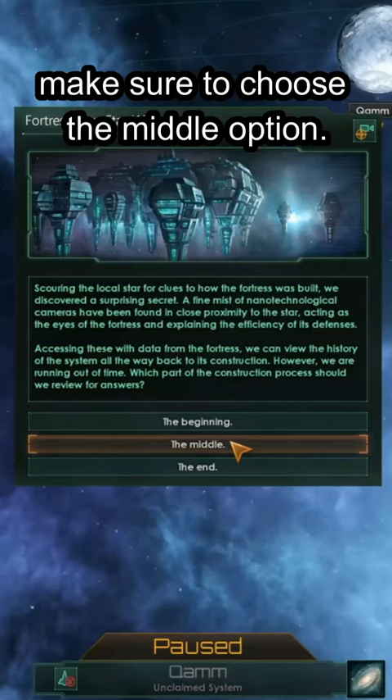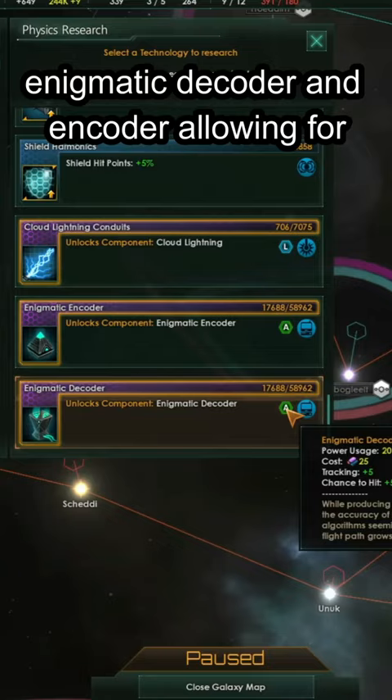The rewards for completing are the Enigmatic Decoder and Encoder, allowing for an extra chance to hit and tracking, as well as a disengagement opportunity.